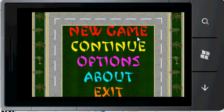This is the main menu, with the options of new game, continue, options, about, and exit.